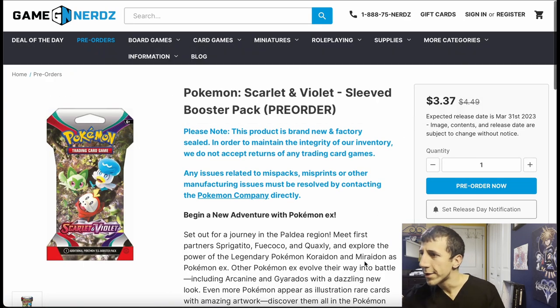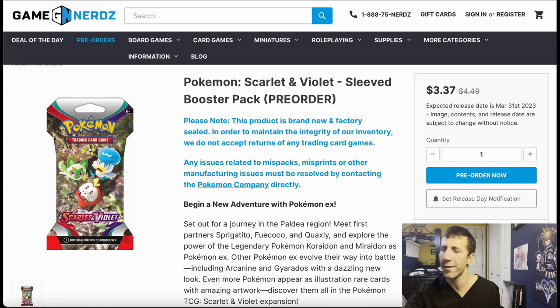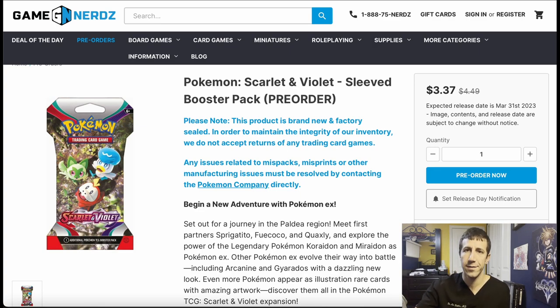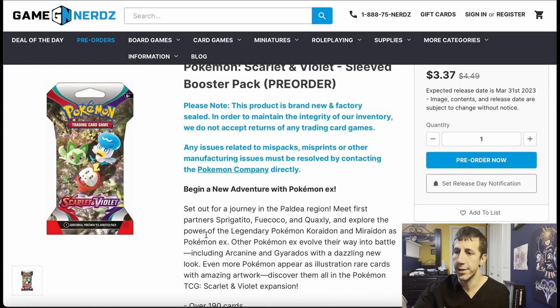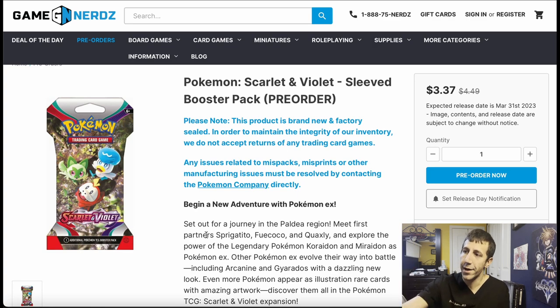Now here's one more relatively good deal. Remember the sleeved packs at $4.49 MSRP? Well, you can buy them here for $3.37. Just like if you need to hit the $75 threshold for free shipping — let's say you bought two Elite Trainer boxes and need a couple more dollars — just put one or several of these in your cart. $3.37 per pack. Not bad. That's relatively good for how it is right now. Later on there might be other websites like Express Pokemail making their huge bundles where each pack works out to like $2 something. But if you want something to pre-order right now, this is better than Pokemon Center's website.